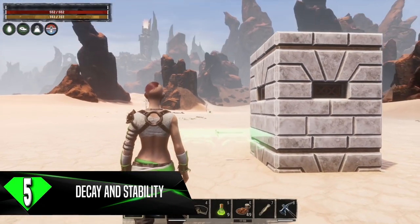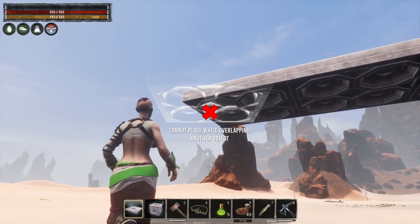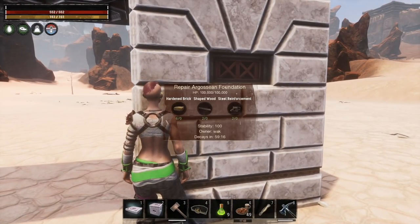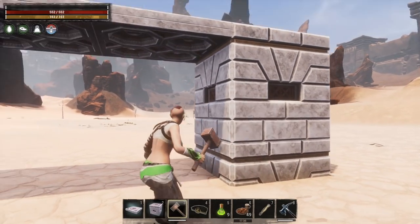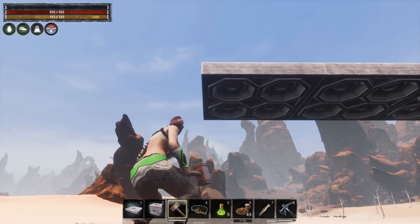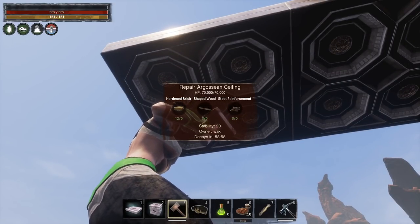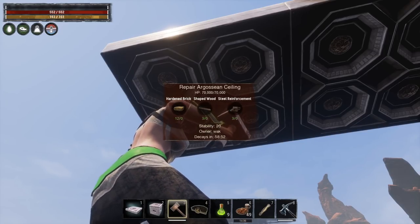Tip number 5 has to do with decay and stability in the building system. Conan Exiles relies on stability for your building pieces. You can check stability and decay on PC by holding Tab while looking at a building piece. If you're on console, you will have to craft a tool called a repair hammer and have that in your hand when you look at the building piece so that this information can be displayed. The repair hammer is also available on PC. If you're building and it's not allowing you to place a piece, look at the stability of the piece you're trying to connect to, because it's possible that stability isn't high enough to support another piece.